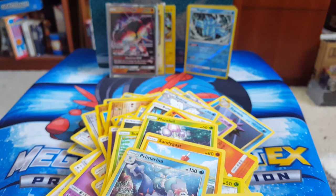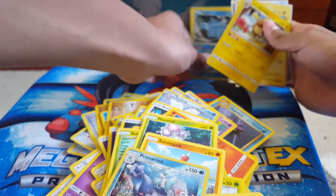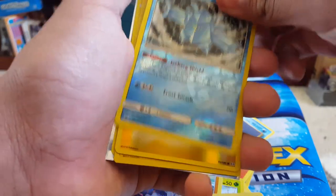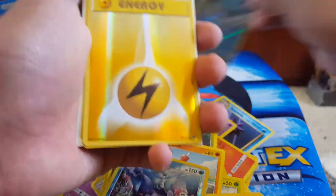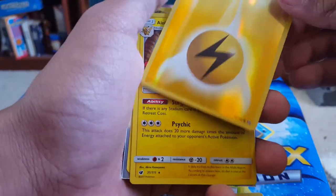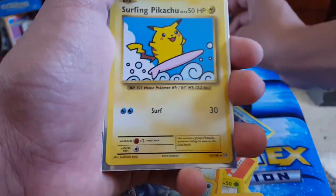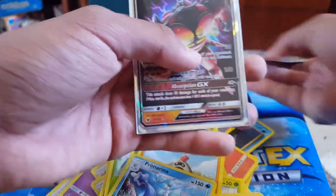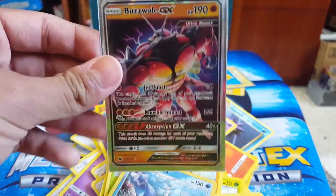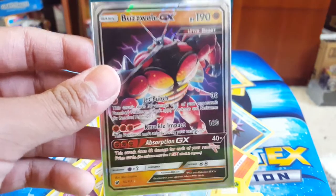All in all, I can't complain — we had a pretty good opening. We literally got a whole bunch of cool cards. We got cool reverse Reg Ice, a reverse energy card which I'm actually going to put in a sleeve as soon as this video is over — super cool. Holo Alolan Raichu, Surfing Pikachu — my second one, I think. And of course, the Buzzwole GX. All in all, great episode. Make sure, if you're watching this, check out my stream — I might still be going on.